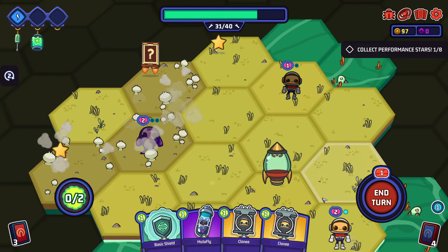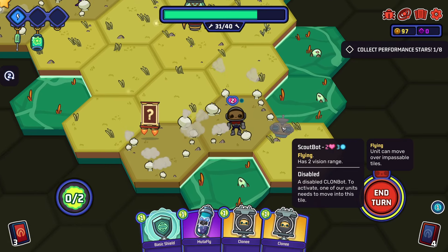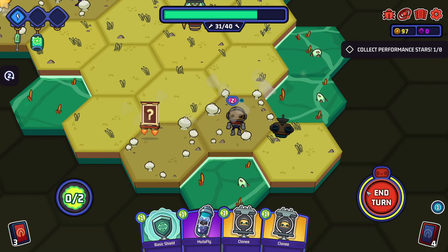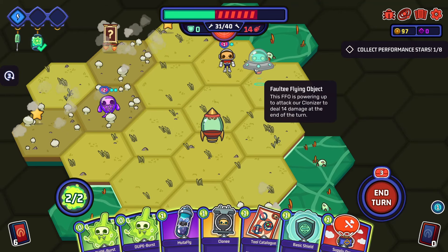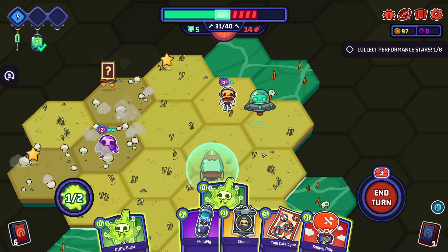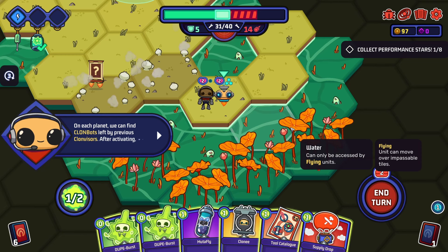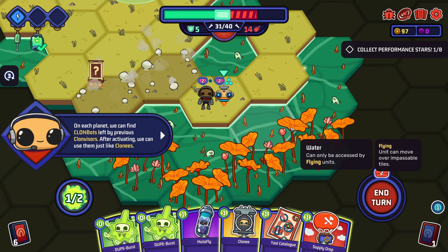Ranged cover - two stars. What is this? Scout bot - flying, has two vision, disabled. A disabled clone bot - to activate one of our units we need to move onto this tile. I'm liking this, I want to play more already. It's got three points. On each planet we can find clone bots left by previous clone vision visors - after that we can use them just like clonees.